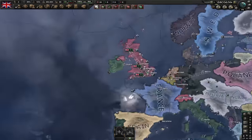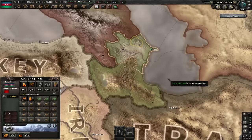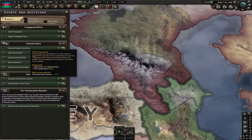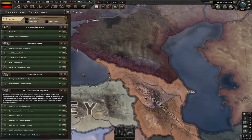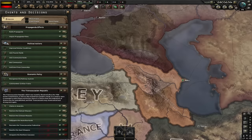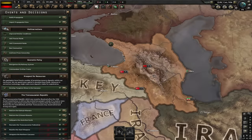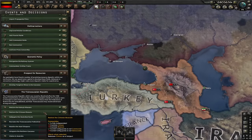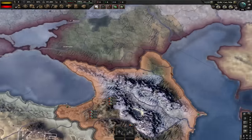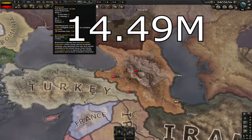Our final country for today is the Azerbaijan Democratic Republic. At the start of the game, Azerbaijan cores three states with a core population of 5.63 million people. However, they can get more. If they recreate the Transcaucasian Federation, they'll core Georgia and Armenia. Integrating the Northern Caucasus gives them cores on all of the states in the Northern Caucasus. Claims in Anatolia gives them some cores in Anatolia. They also have Restore the Kalmyk Khanate, Restore the Crimean Khanate, and Subjugate the Anatolian Cores decisions, but these decisions don't increase their core population at all. At the end of the day, Azerbaijan cores all of these states with a maximum core population of 14.49 million people.